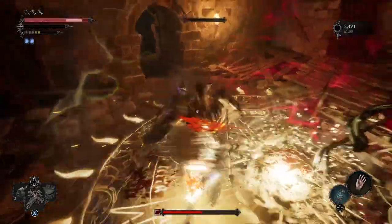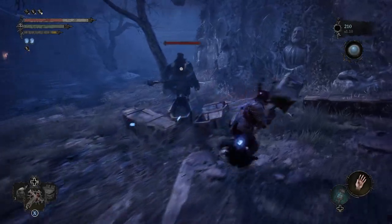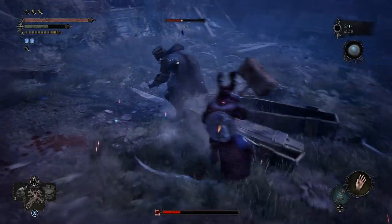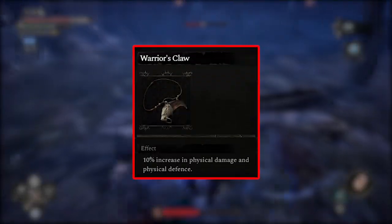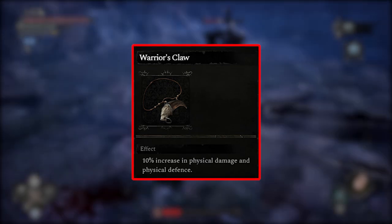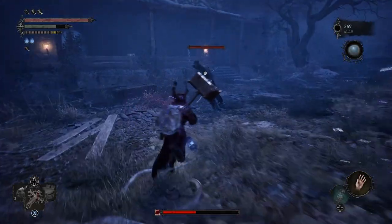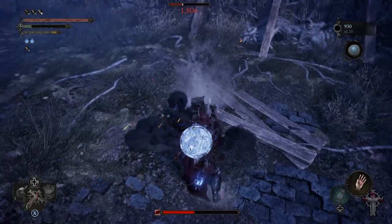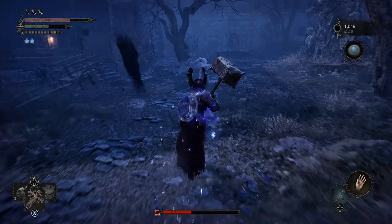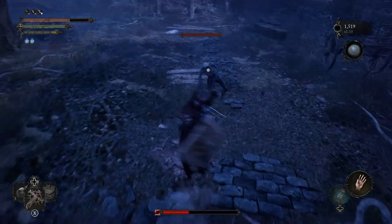I don't have either one of these rings, but the build still works fantastic and it'll only get better with them. For the pendant, this one I actually do have because it doesn't require any quests and you can find it early on — and it's the Warrior's Claw Pendant. It increases all physical damage and physical defense by 10%. That's honestly perfect for a strength themed build because we are swinging massive weapons that take a bit of time to swing. There are going to be instances when you trade hits with someone and this is going to help by not only negating the damage you take but also making you win the trades by doing more damage.